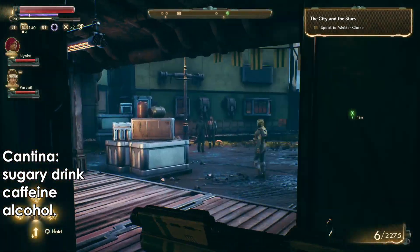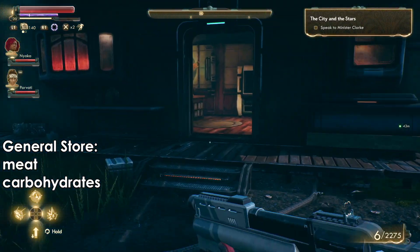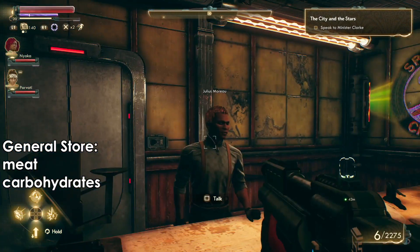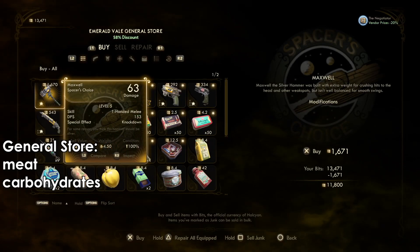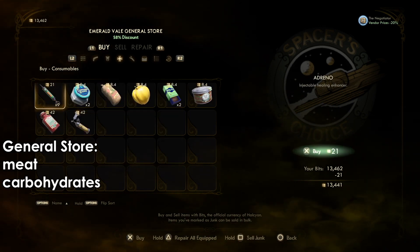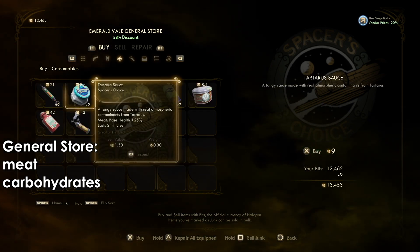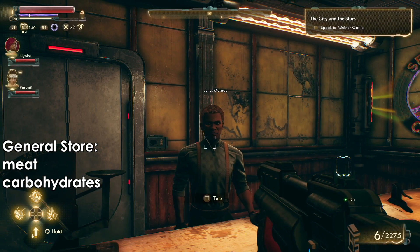We just need to consume them all at once so we will be under the effect of all five items. If you want the meat and the carbohydrates you can find them in the general store just beside the Cantina. Just get one from each and that's it.